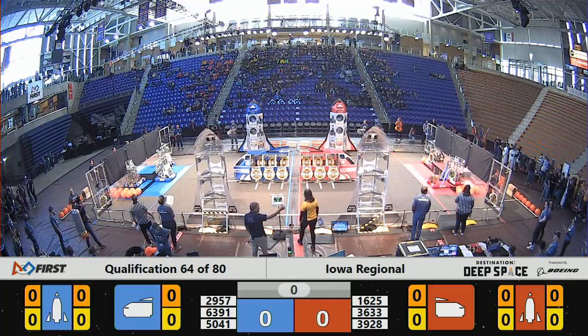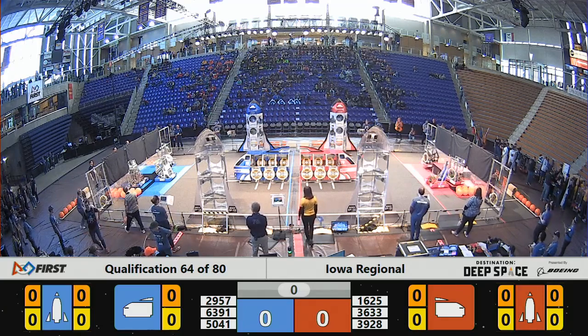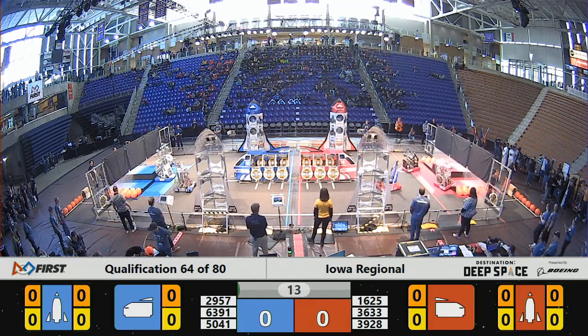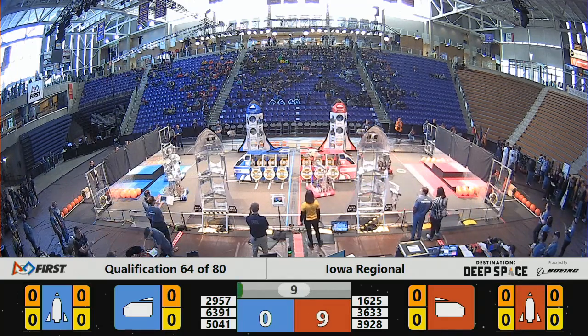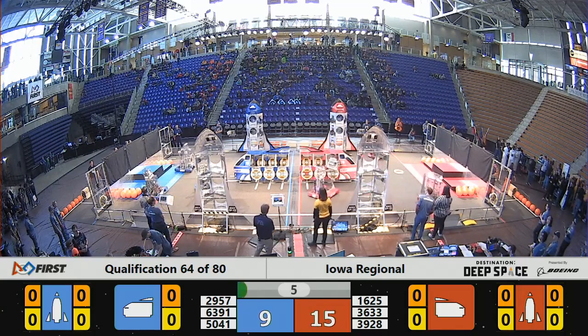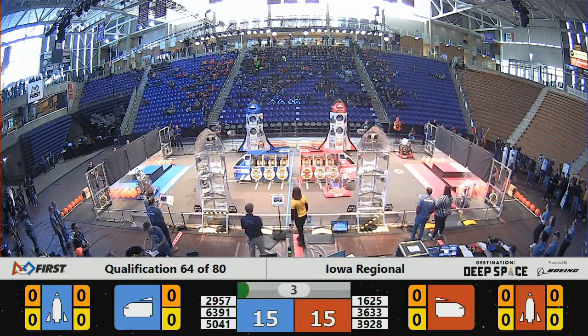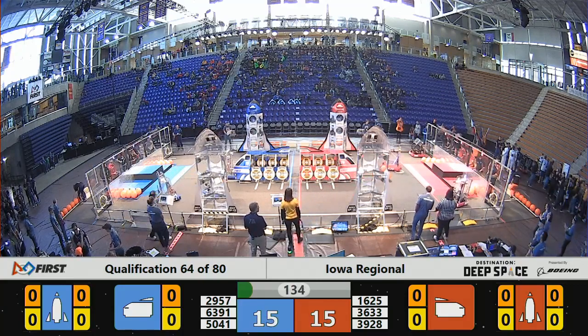Explorers between the lines. Three, two, one, go. It's qualification match 64, Red Alliance — a lot of energy out of the habitat. Catalyst drops in a cargo pod to the red cargo ship. Drivers now take control.